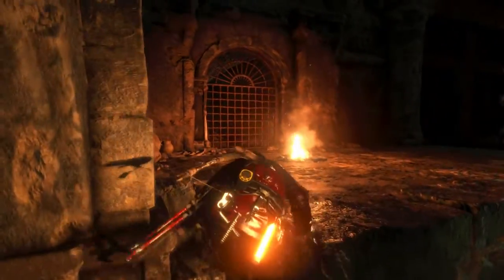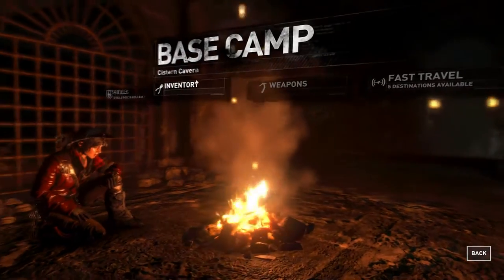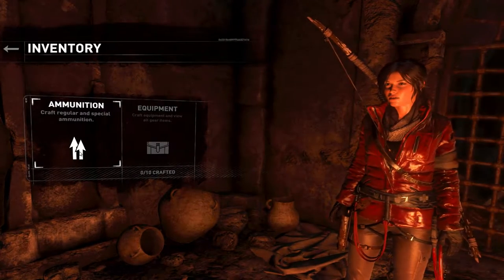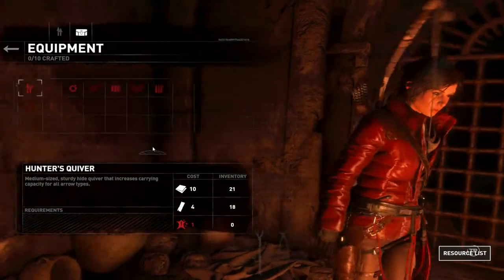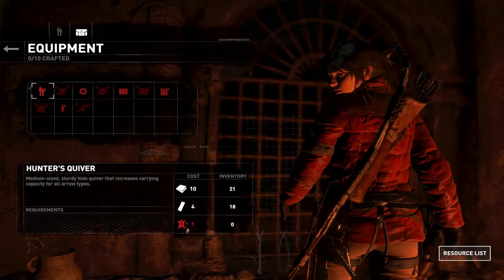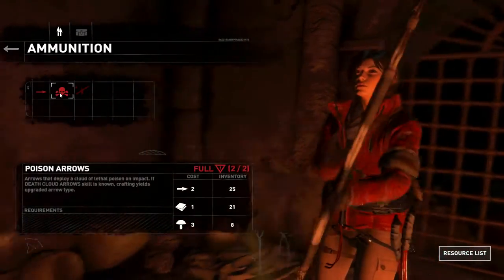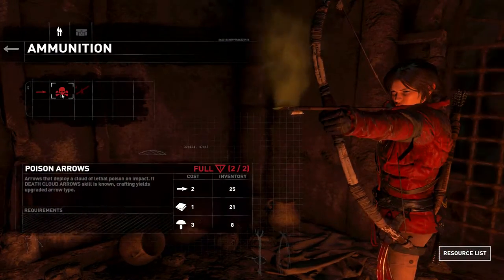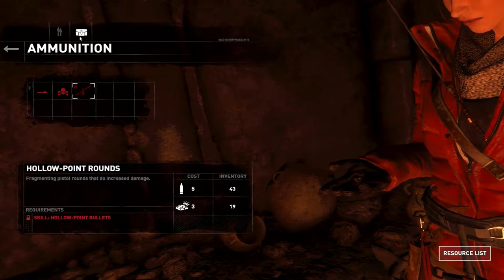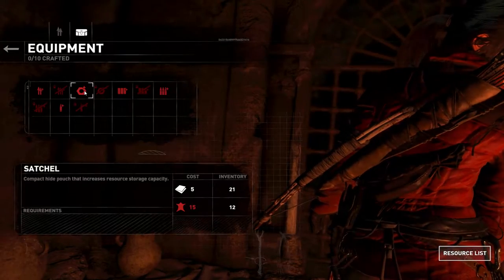I just can't believe that there's a camp down here. Inventory — why would I want to look at my inventory while I'm here? Ammunition and equipment. Craft regular and special ammunition, craft equipment, and view all gear items. Hunter's quiver — okay, I can't make that because I don't have this shiny hide. As far as ammunition, I can't make any of it. I'm full of silent arrows and I'm full of poison arrows. I can't make hollow point bullets because I don't have that skill. So I can't craft any of this stuff yet.